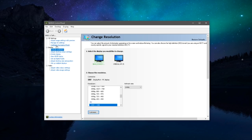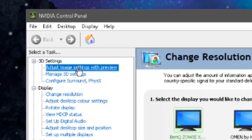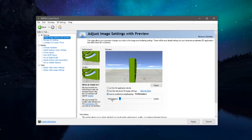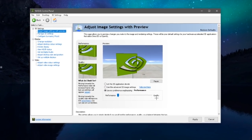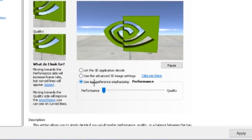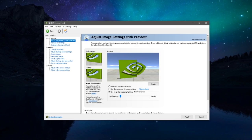Once in the NVIDIA Control Panel, go to 3D Settings and select 'Adjust image settings with preview.' Make sure you are playing on Performance — you may have this set to Quality, which is not good. Click 'Use my preference emphasizing,' drag all the way down to Performance, and press Apply. Having this on Quality makes your graphics card work only for quality, not performance, which gives you low FPS.